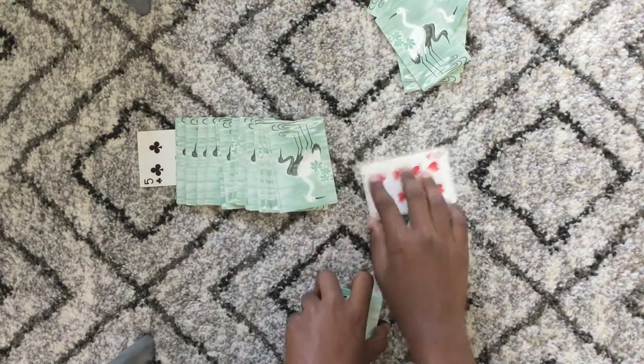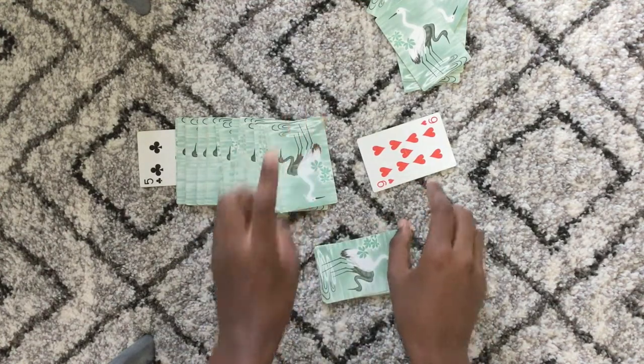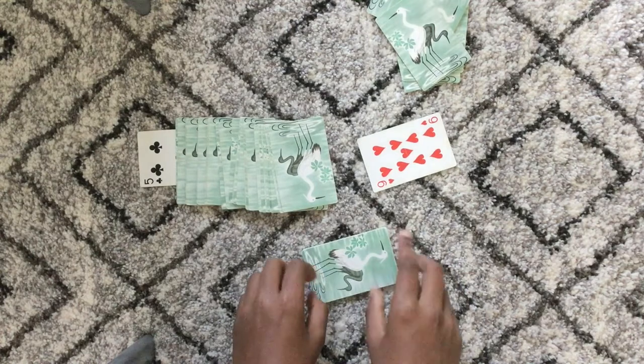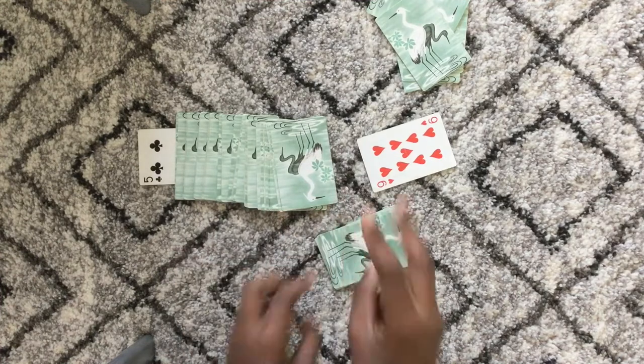After that, you're going to put 1 card open, and this will be the open card for the first player. The points are: ace is just 1 point, the rest is face value, and jack, queen, and king are all 10 points. So since 5 is the number joker this round, it won't be 5 points — it will be 0 points.